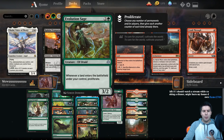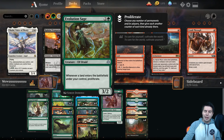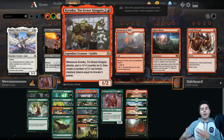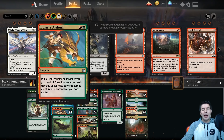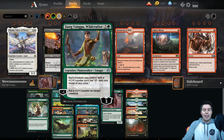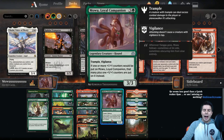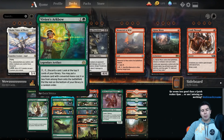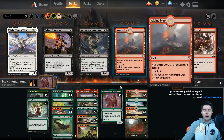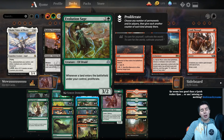We have tons of ways to put one counter onto Mawu over and over again with this deck. Evolution Sage — whenever it proliferates, if it already has a counter it starts getting multiple counters. If we get multiple of these out and play lots of lands it gets tons of counters. We have Kranko for more value on the proliferate ability, Domri's Ambush to put counters on Mawu, Stony Strength to put counters on Mawu, and Jiyin Yangu that can do it over and over again on its turn.